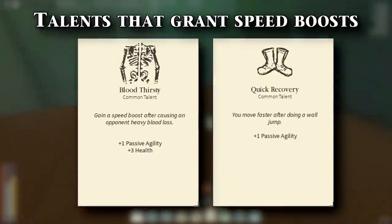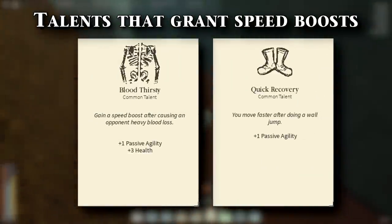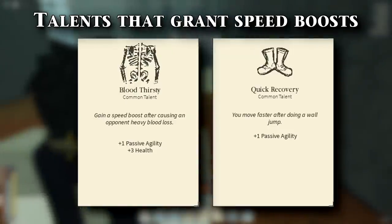There are actually a couple of talents that increase your speed after you do certain things. Some of these are good, but others are a little bit too specific. Like one of them says you get a speed boost after you dodge an attack, but then there's another one that says you get a speed boost after they lose blood, which is quite uncommon.